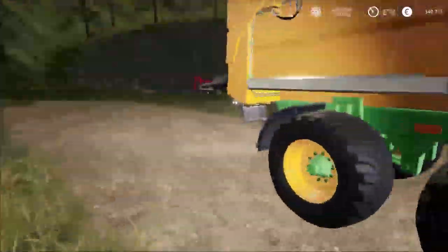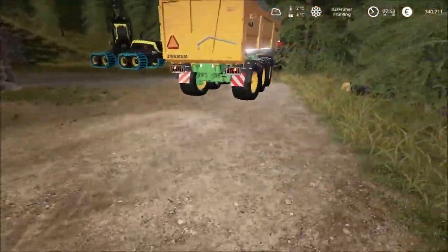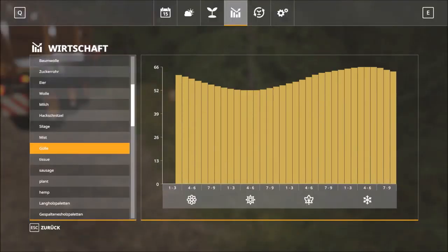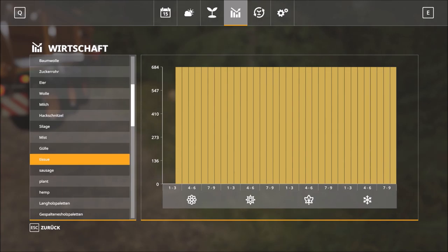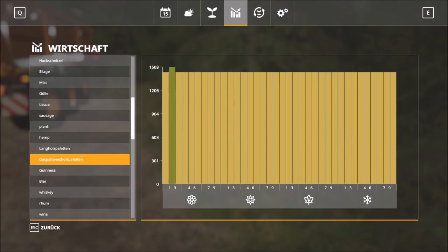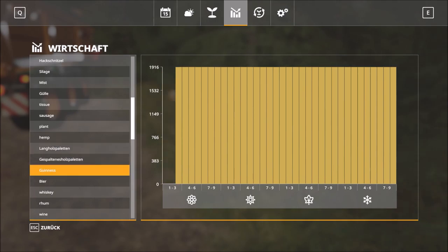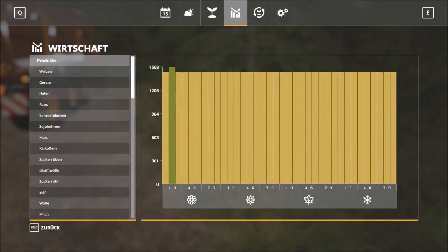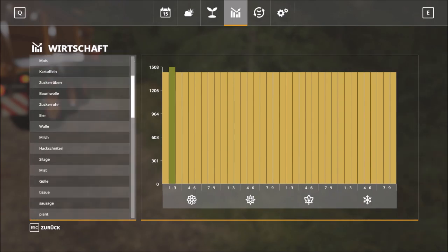So the first day is over. And now I'd like to check if the season mode is working. And I think it does work — not for this one here, for the sausage plant and stuff, but for the one we own or for the one we could get. It's going up.